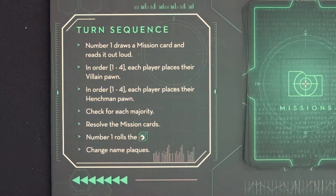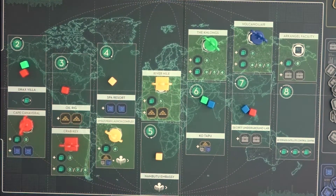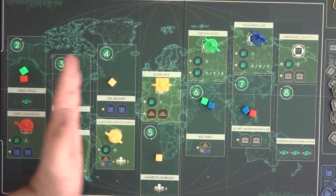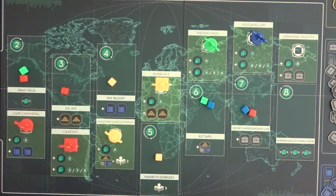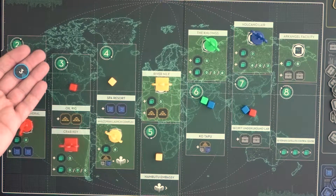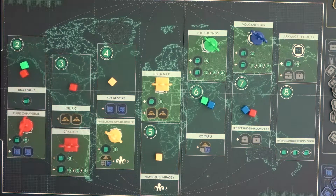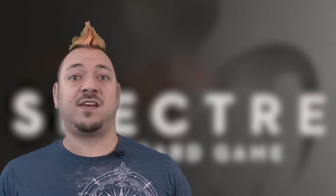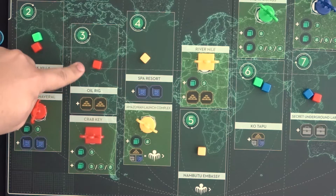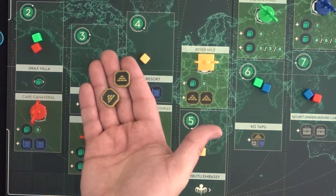Next, majority control of the main regions of the board are checked. Agent cubes in players' colors in a region are compared to opponents to see who controls the region. The regions are checked from left to right, starting with the one labeled 2. Whoever has the majority of agents gains the majority token for that region and places it in front of them. No one gains the majority if there's a tie — the majority token returns to the table beside the board. When gaining the majority token, the player also immediately gains the area majority bonus effect of that region, shown in the darker green area where the region number is.